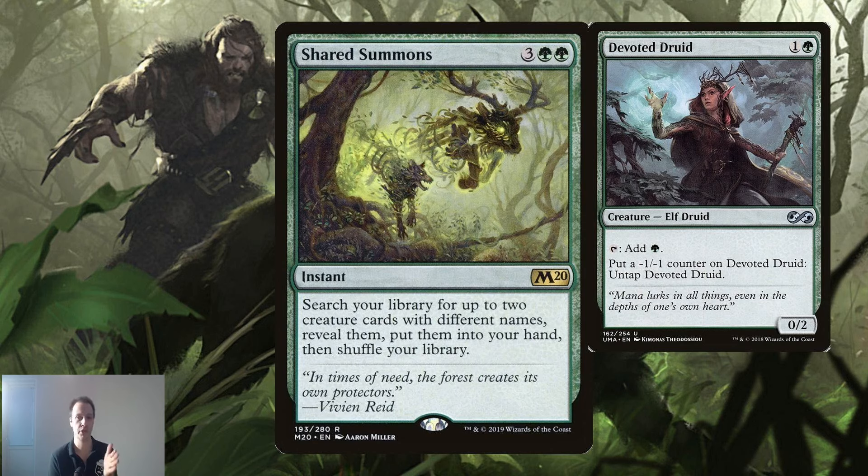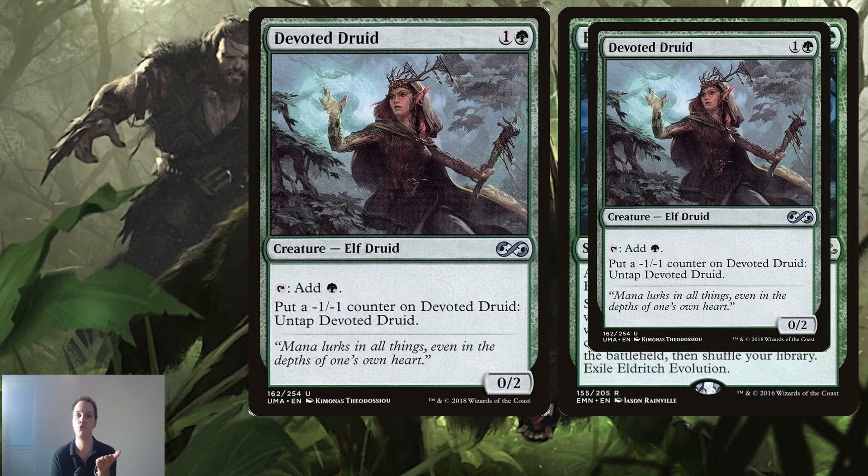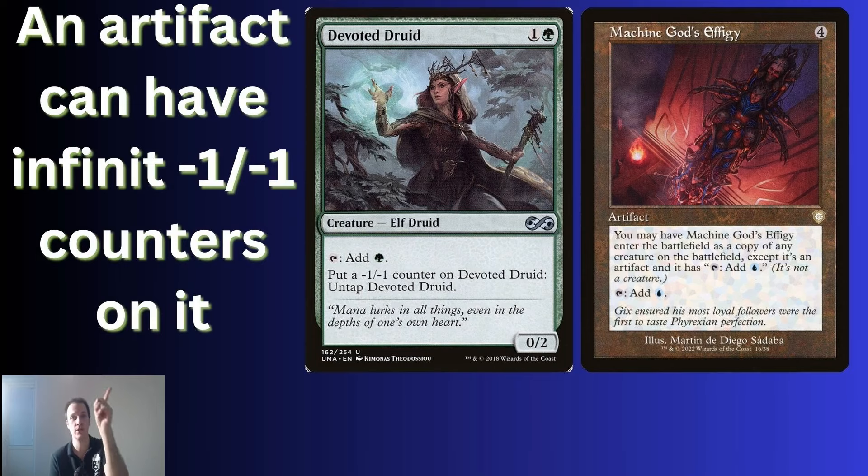You can also use Shared Summons — instant speed, five mana — to find both Devoted Druid and Hazel. Or if you already have Devoted Druid in play, you can use Eldritch Evolution to sacrifice Devoted Druid, find Hazel, and you're done.